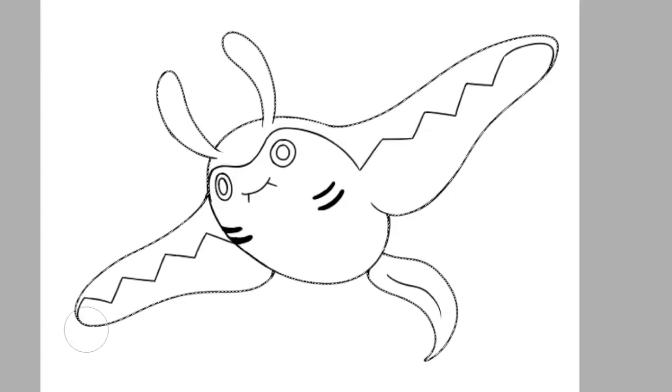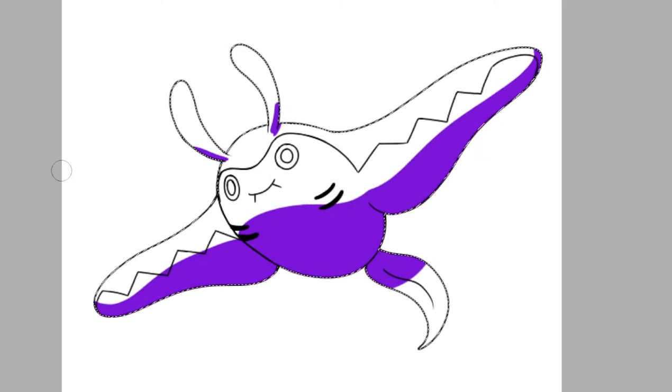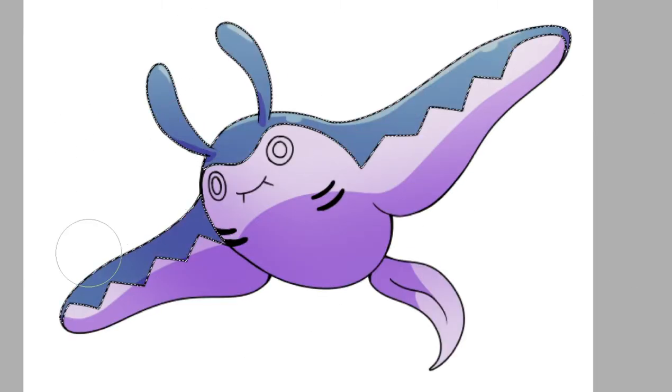Kites are peaceful, and Mantine also takes inspiration from kites as demonstrated with the wings and tail. It is classified as the Kite Pokemon, so there's that. For these variations, I decided to switch up the Manta Ray species and pair it with various weapons and airships. So without further ado, let's get designing.